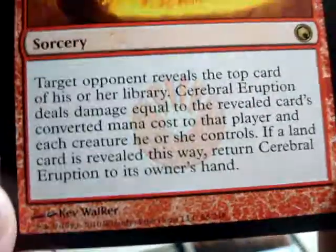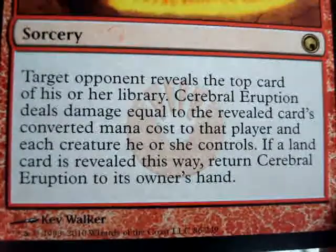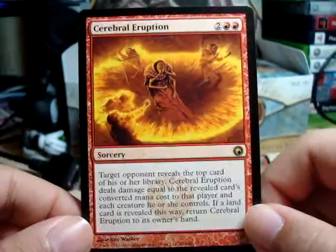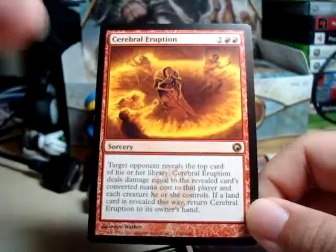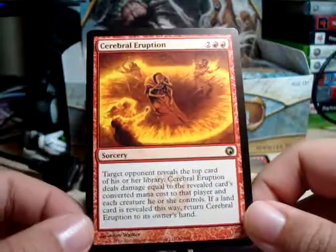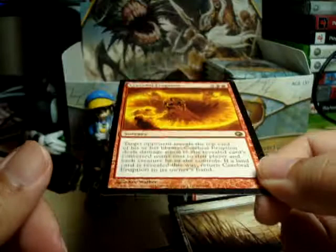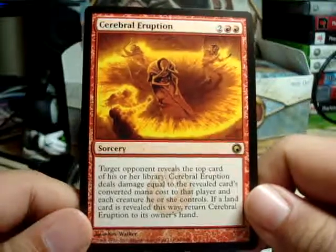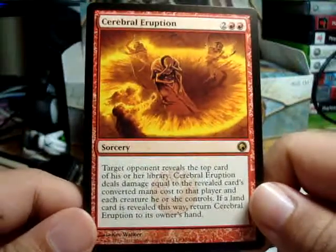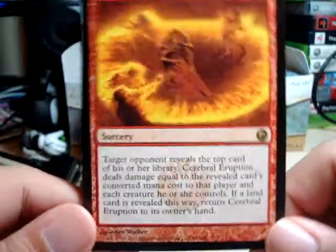If only this was at instant speed instead of a sorcery, it would be that much more overpowered. It's pretty good. The only thing I'd see it not doing well against is probably a white weenie deck, where you'd end up picking off something really small. But then again, you'd still be doing that much damage to all the creatures your opponent controls. Maybe it's pretty good — it is a little expensive to play, but very dependent on what card you reveal. Pretty cool nonetheless.